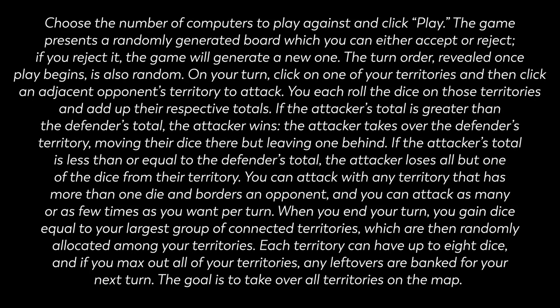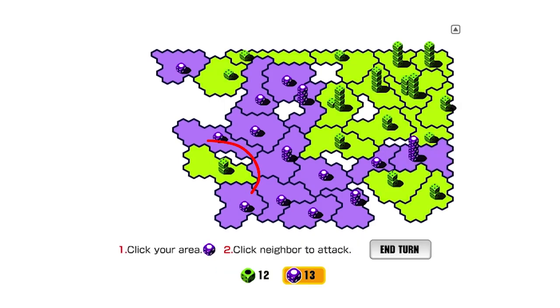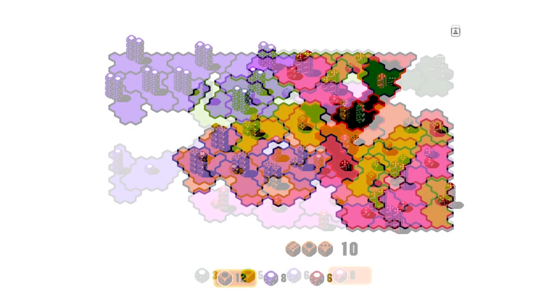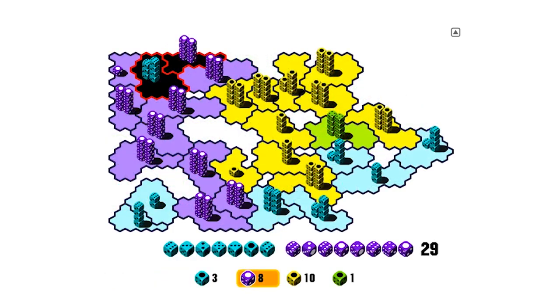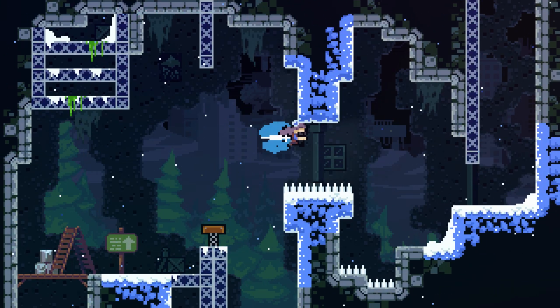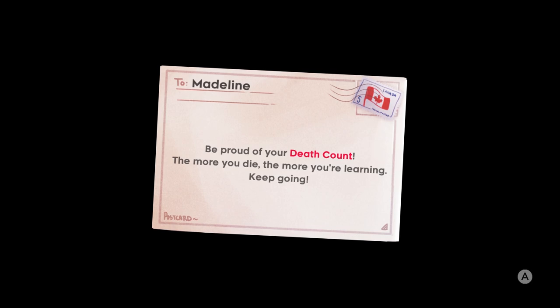For example, it can take some time to figure out that you gain dice based on your largest group of connected territories, but once you realize that, it has clear strategic consequences: keep your territories together, split up enemy territories, and keep hostages that consume enemy resources without contributing to them. The game becomes iterative, evolving over multiple playthroughs. Even if your strategy doesn't work in one round, you can still learn things to refine your general strategy and build a more nuanced library of if-then statements. A similar principle underlies games like Dark Souls and Celeste, where you are encouraged to accept failure as a step on the path to success. One of the loading screens in Celeste even tells you to be proud of your death count, because it shows how much you have learned.